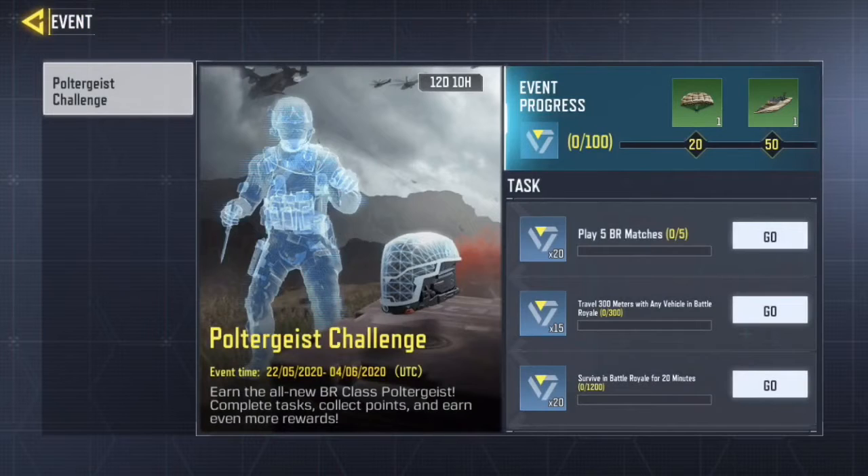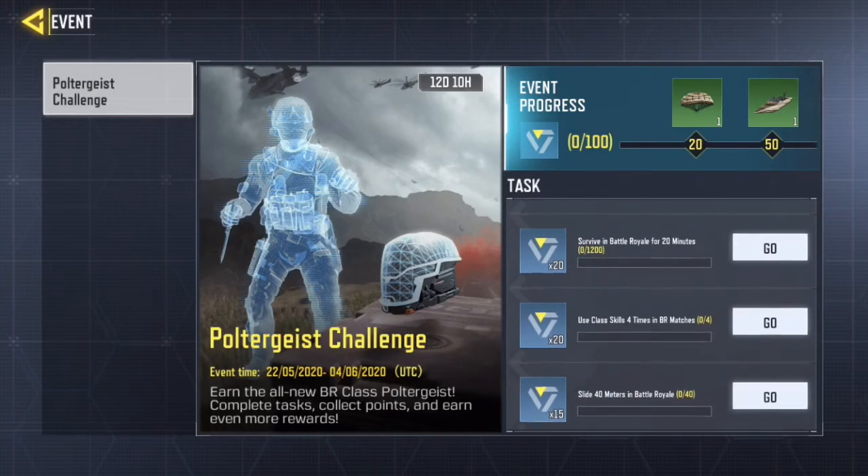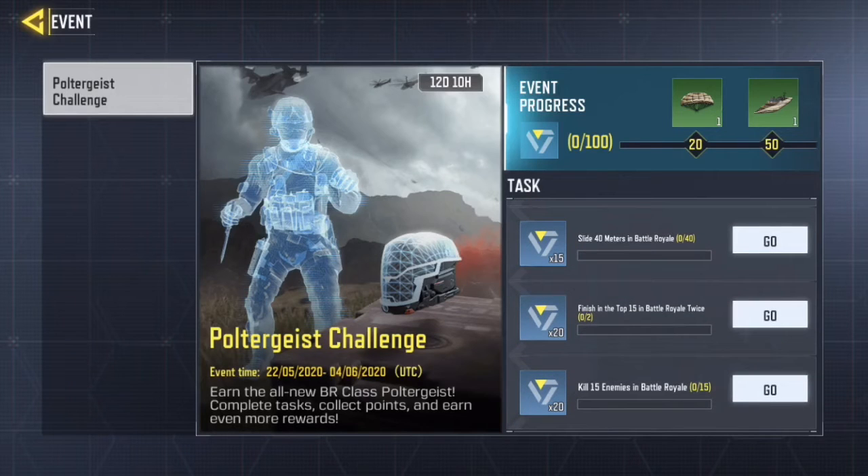As you can see, you can click the acquire sign, and in order to get it you have to do an event process. So you have to play five Battle Royale matches, survive for 20 minutes, use class suits four times in matches, and slide 40 meters in Battle Royale.